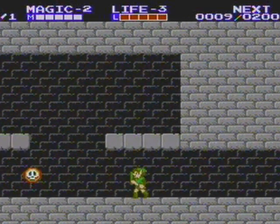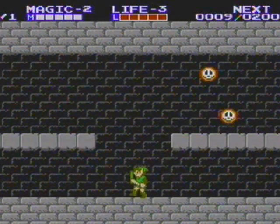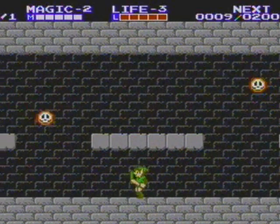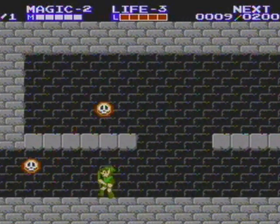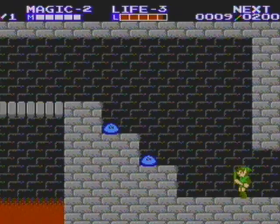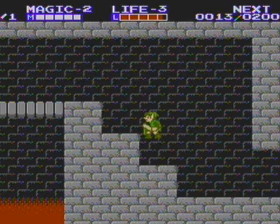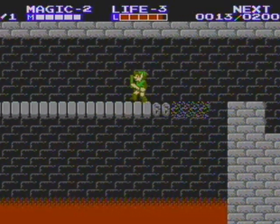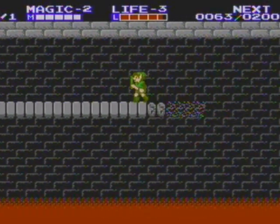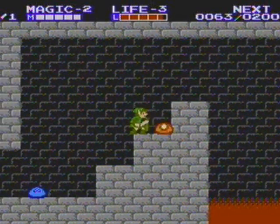I hate this room so much - there are all these bubbles everywhere. If these bubbles hit you, they actually take away some of your magic, so you have to be really careful. But also, if you stab them, you can actually walk right through them - that's kind of useful. Oh, and this bridge is going to collapse, so watch out! Just be careful not to fall in the lava down there. You have to be pretty quick and get that P-Bag, but it's not as hard as it looks.